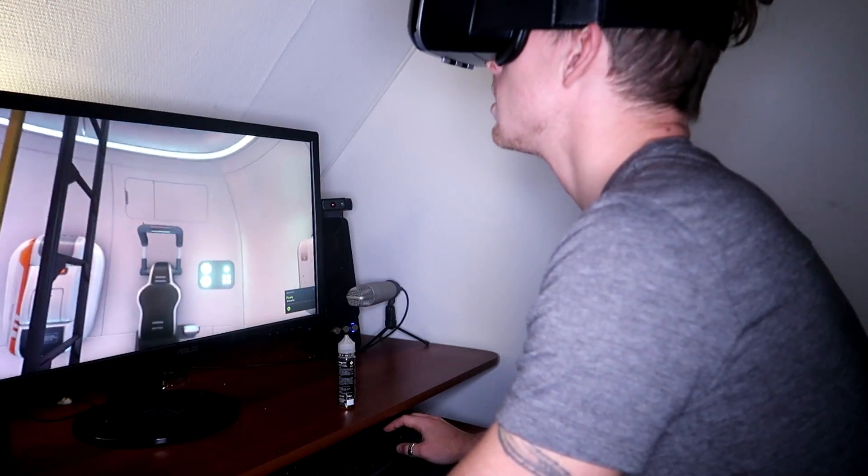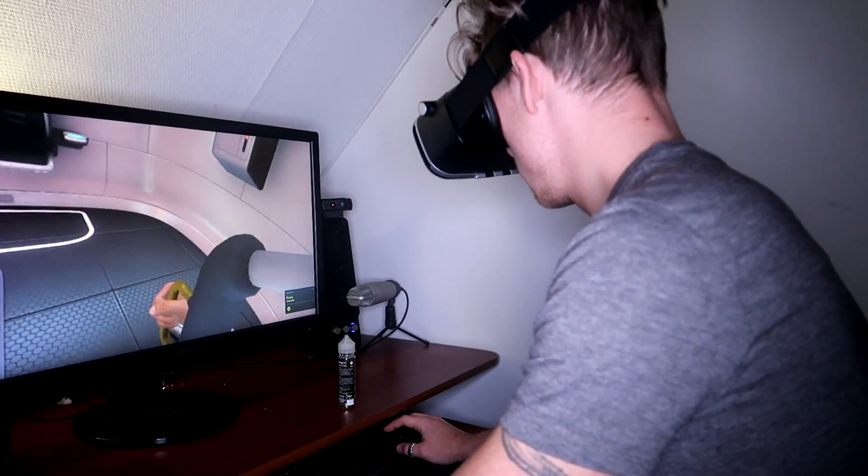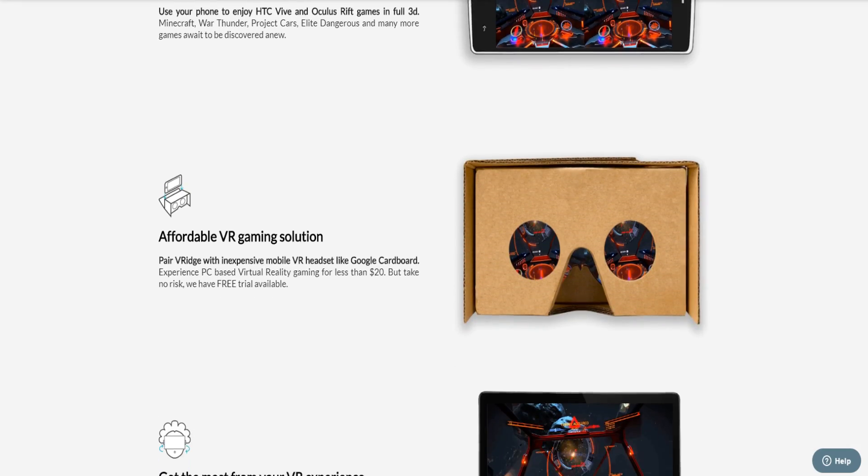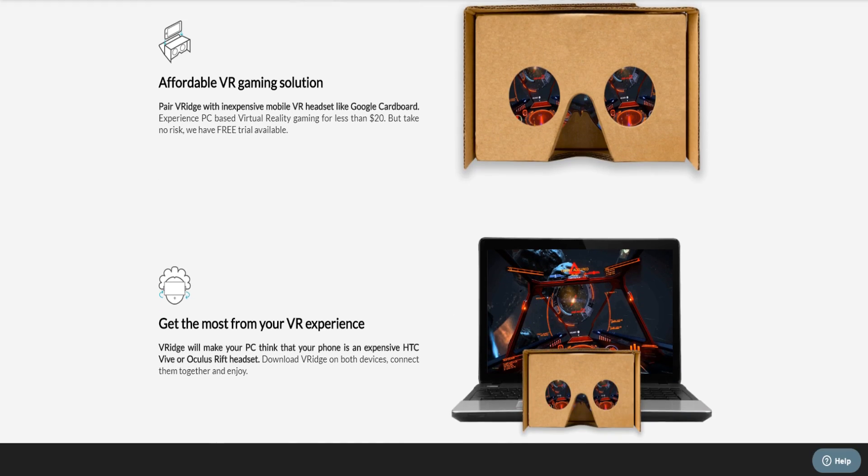Rift Cat already knew about this problem and wanted to do something about it, so they created VRidge. Basically, this software will let your PC think that your phone is the virtual reality headset. What I'm wearing right now on my head is just a cheap mobile phone VR headset — it cost me around $12, it's not expensive, I just bought it to showcase it to you guys.